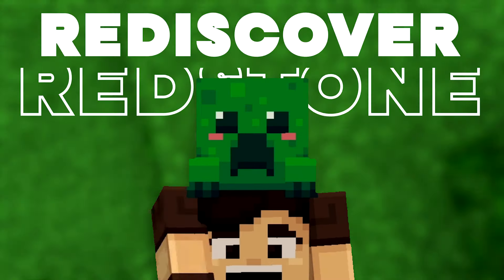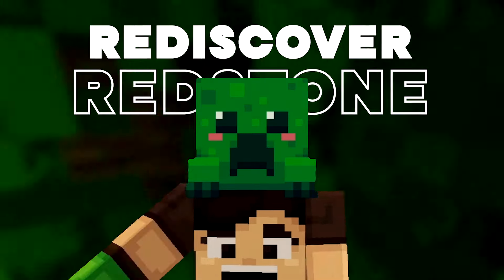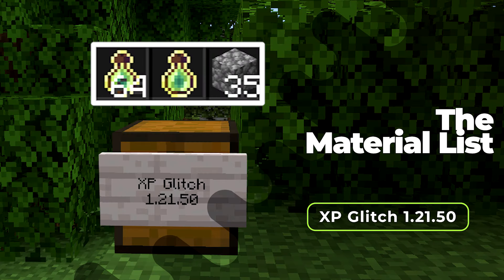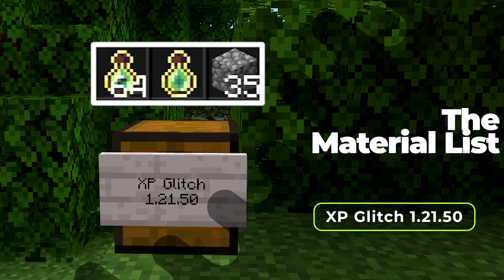The first and most beginner-friendly way is the XP duplication glitch. With this glitch you can literally get infinite XP within just seconds. All you need are 65 Bottles of Enchanting. You can easily get these from trading with villagers or by looting Pillager outposts. Once you have a stack plus one, you can do this glitch and get infinite Bottles of Enchanting and hence infinite XP.